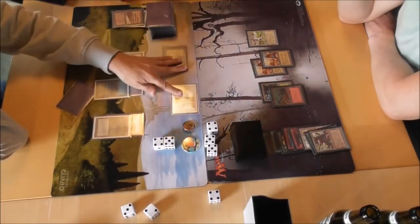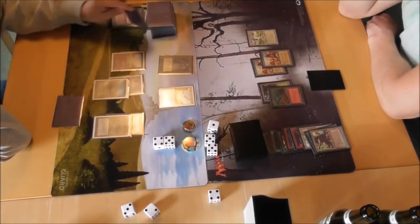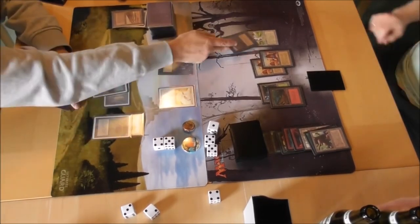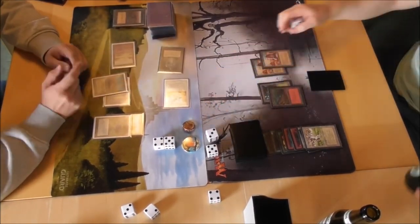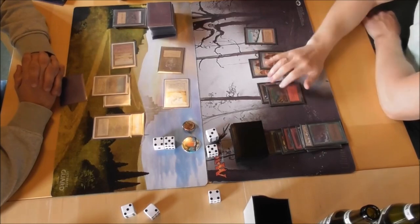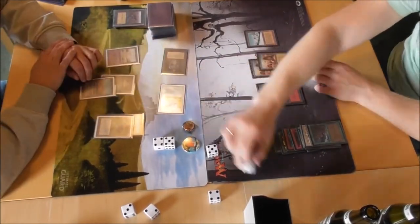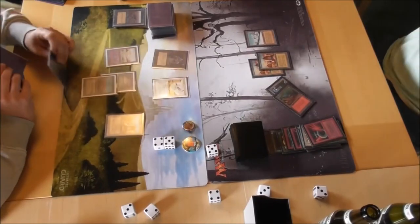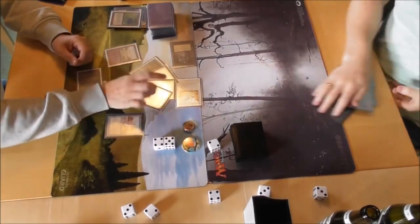He's at 11 points of life, taking three points of damage each turn. Sinkhole on the Pendlehaven — I probably did that because I didn't want Scryb Sprites. I think it's a bit premature, though, because he could play a Maze of Ith. Oh, he had a giant growth — taking that away. He needs something here, a bolt or something. Shattering. The Black Lotus doesn't matter at 10 points of life. Time walking and closing the game with that.